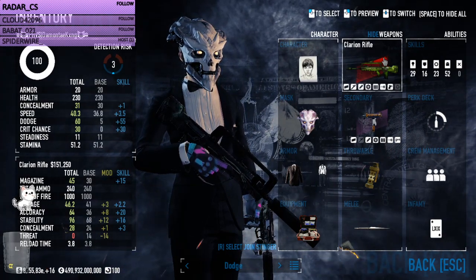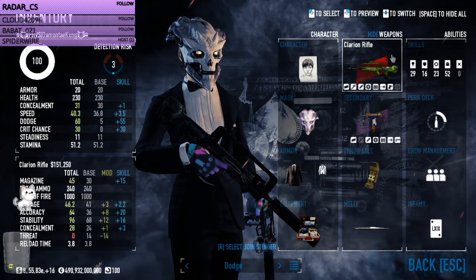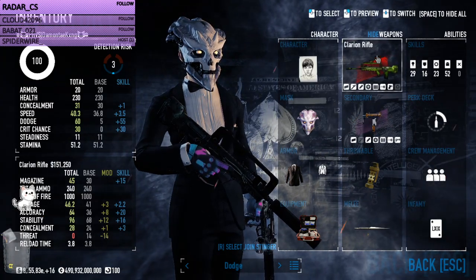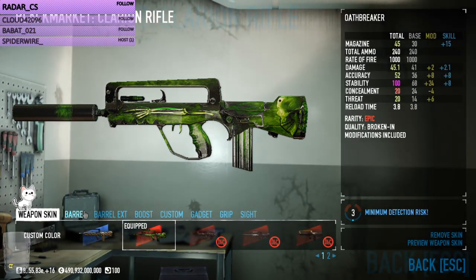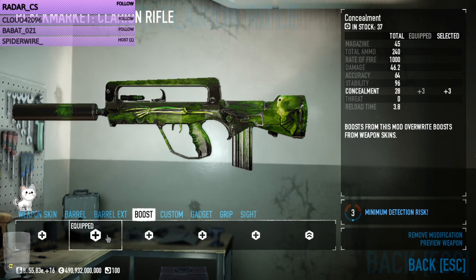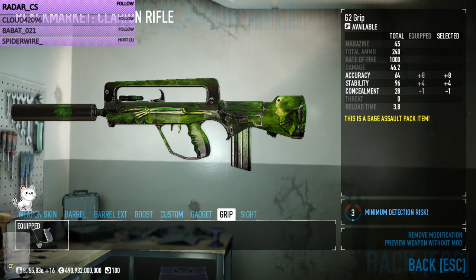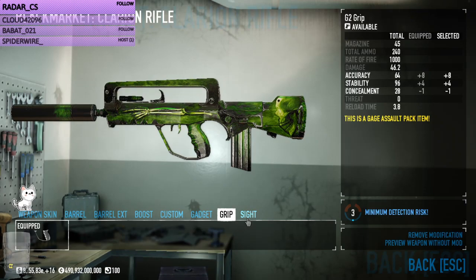Basically your weapons in this build can vary from anything that's really concealable. What I'm using in particular is two guns with about a 1000 fire rate, both sitting at about 46 damage, about 50 to 60 accuracy, and 96 stability on both — both pretty concealed, sitting me at a concealment value of 3. The actual weapon I went for was the clarion as my primary. That minus one concealment did not really play against me so I went for it, and I don't use this sight.